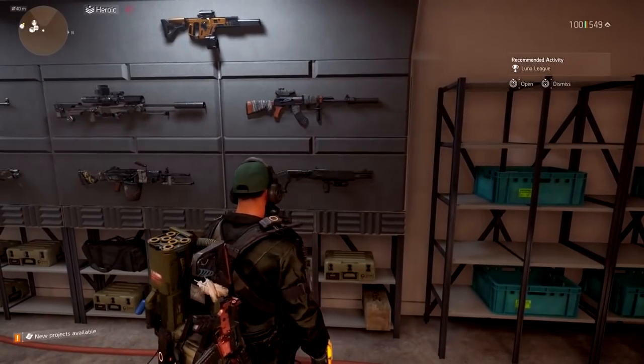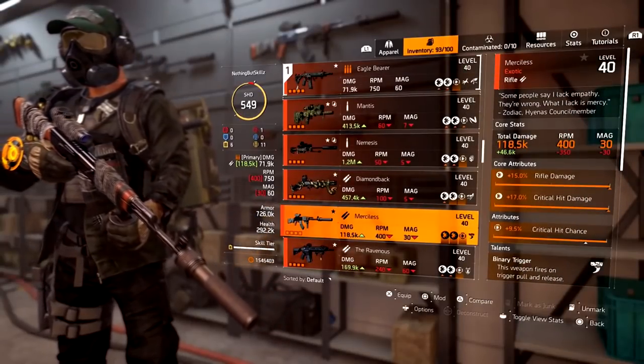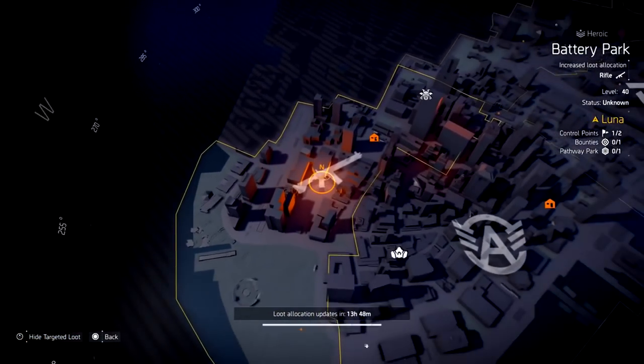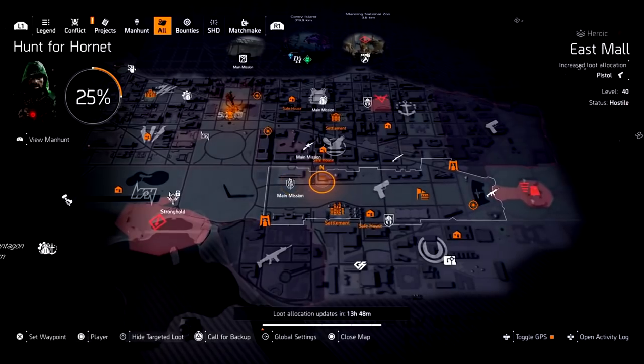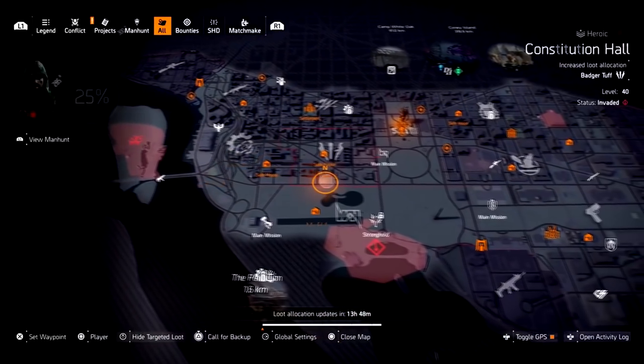The next exotic is the Merciless. There are two versions of this, which I'll explain in a second. The Merciless is the one you can farm for — just look for the rifle symbol and this is where you're going to be able to get it in update 10.1. That's the big change they did, so look for the rifle symbol whether you see it in the DC map or Warlords of New York map.